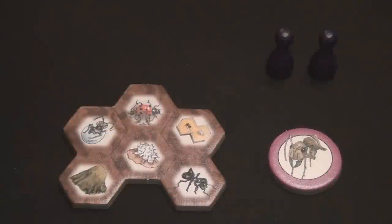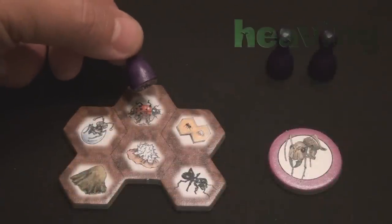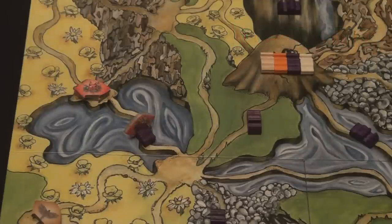The fifth and final action is called Heaving. When players heave, they transport any prey or leaf connected in their network back to the original anthill at the center of the board. The number of spaces they can move that particular prey or leaf through their ant network is completely dependent upon the level of the heave action taken.